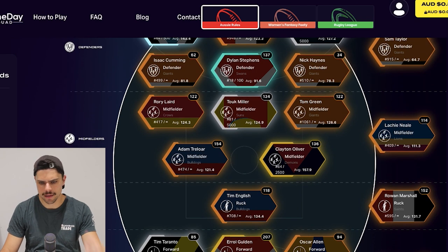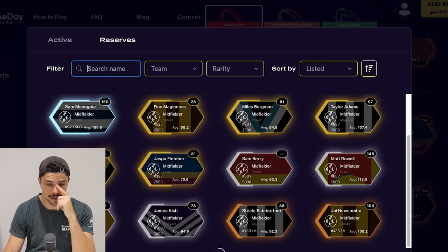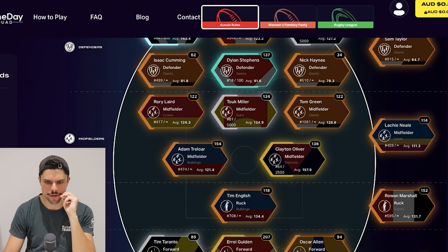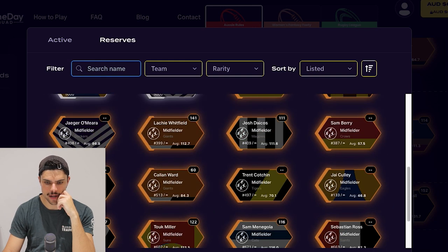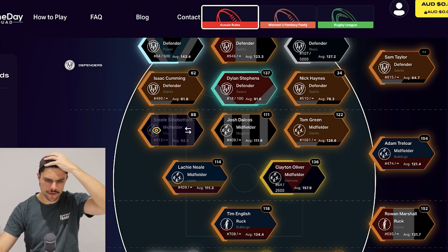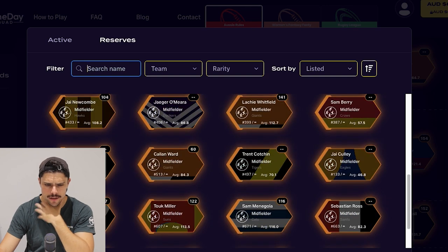Clayton Oliver, I have in platinum - I'll see about that in a second. Let's see what midfielders I have outside the best 22. Perryman is an option. Dumont - no. Miles Bergman. Taylor Adams - not a bad shout. A lot of these players didn't play finals. Still Side Bottom, I can get him in. Josh Dacos as well - a few more options, which is a relief. Took Miller comes out. Tom Green's still in the team, which is a relief. I'll have Lockie Neil on the field too - not the worst team actually. I've just spotted Tom Mitchell in there as well, and I've also got Whitfield to consider. This is actually a decent midfield.